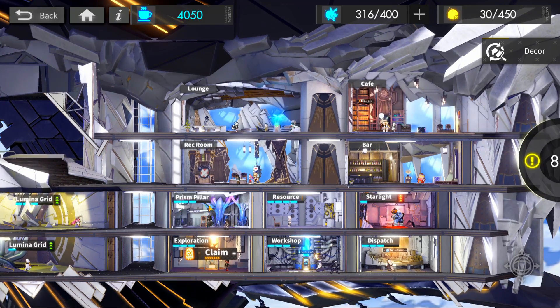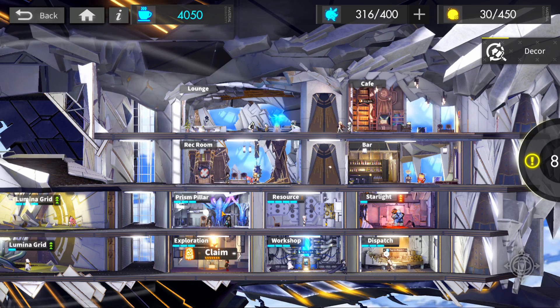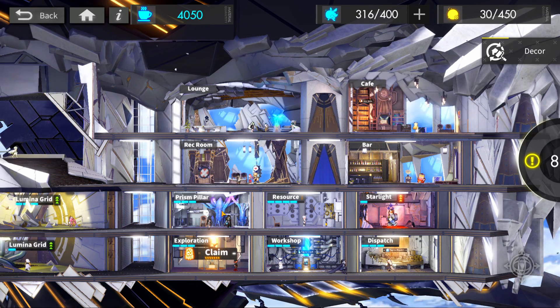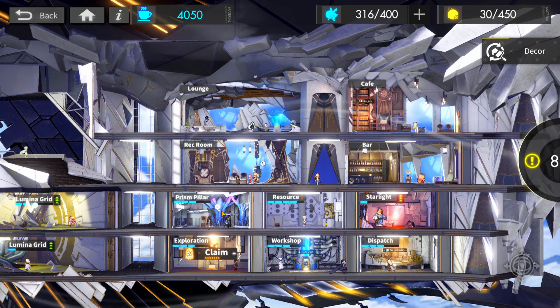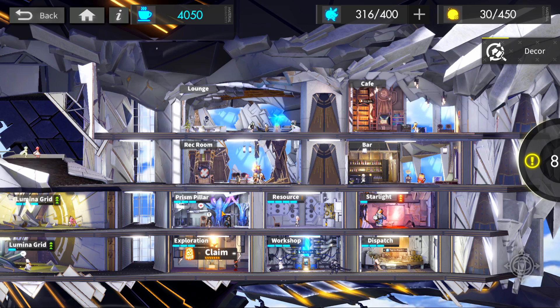Then I would say the Prism Pillar. Being able to have extra prisms or stamina per day more frequently will enable you to progress much faster or more efficiently. Unless you do multiple daily refreshes per day you will run out of your base stamina quickly. Long term, just like the Resource Station, go for level 5 — but level 4 is still super good.